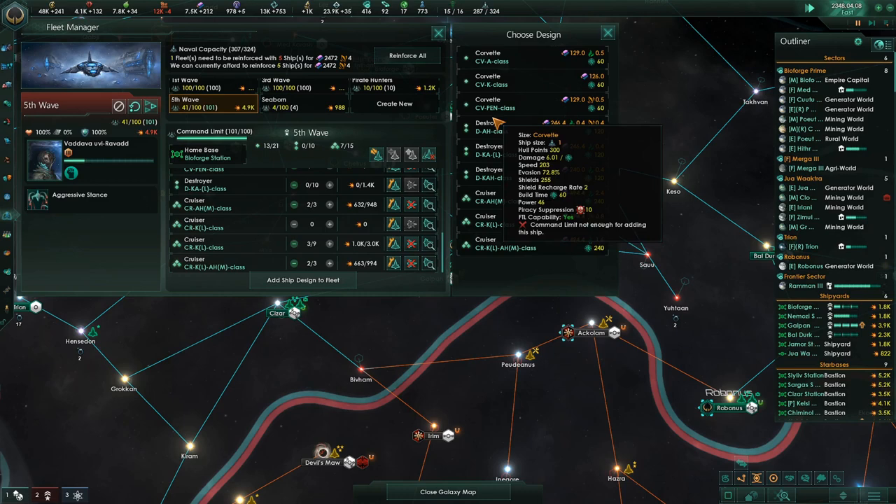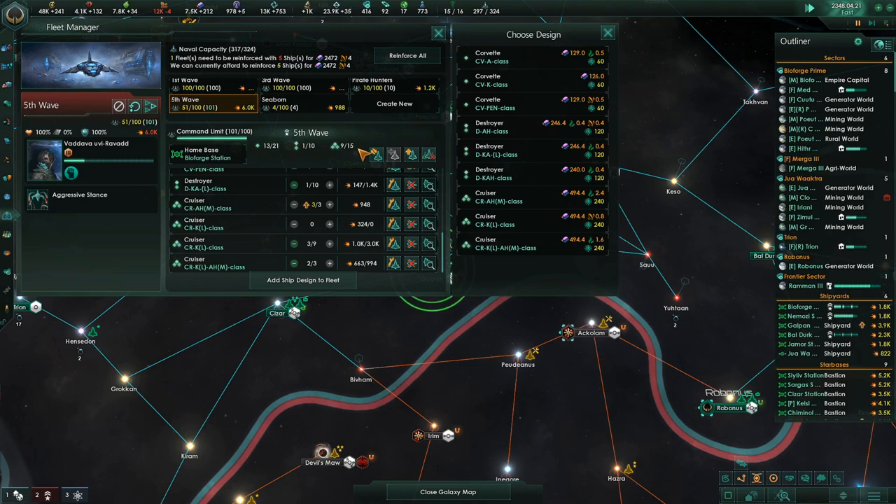What does it have? It says 101 of 100. How does it have that many ships in here? Construction complete. This is a little weird.